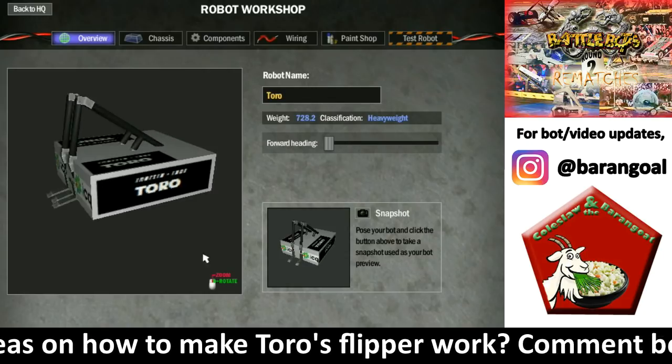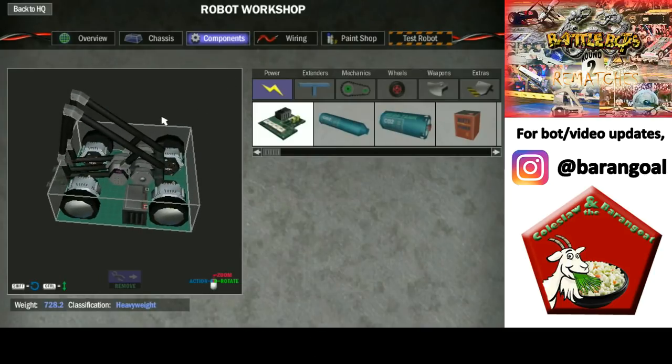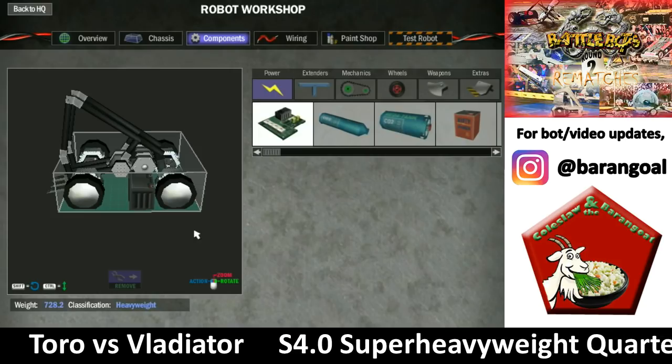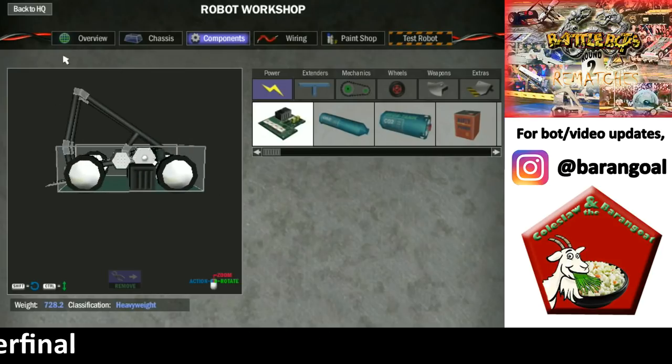He's got a flipper powered by basically three motors, and they each have a counterweight on the other side, but somehow this flipper still struggles. I don't know if it's because two of the burst motors have all this extra weight that shapes his flipper and allows him to self-right if need be, but it just doesn't work and I don't know why. So I'm not expecting much from him.